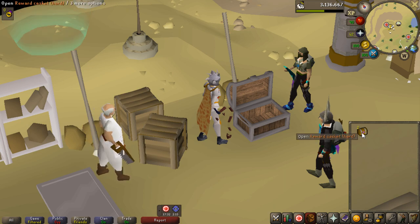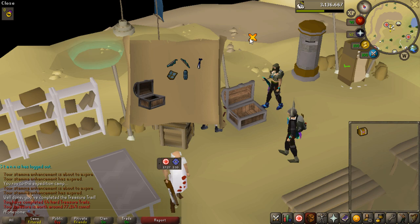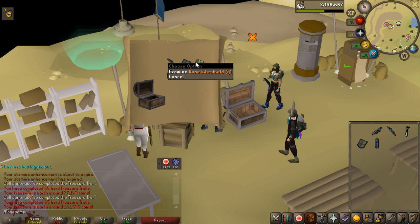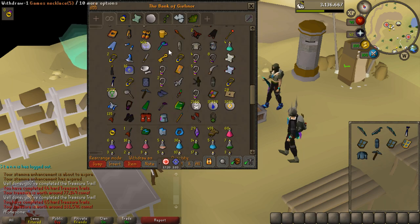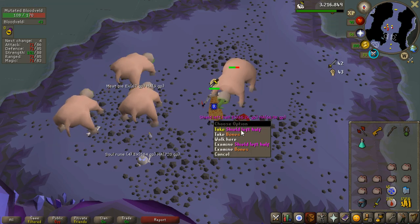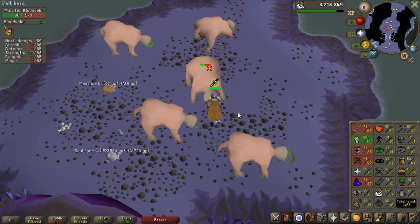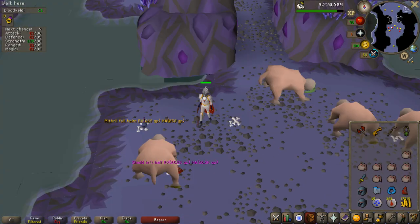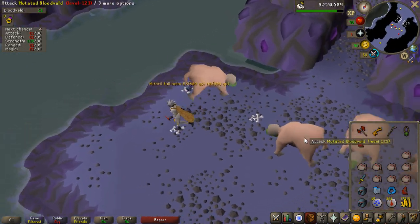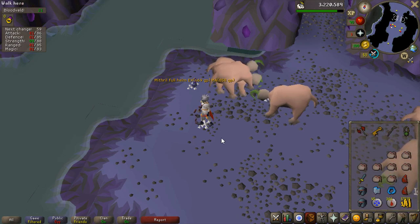I do have two more hard caskets to open. First one is worth 77k — not really the best. Second one is 181k, and the rune kite shield G is something I can actually put into the tab — that's going to look very smooth. This is actually my second shield left half from Bloodvelds. And then 20 kills later I get another shield left half. Bloodvelds just love giving these to me for some reason.